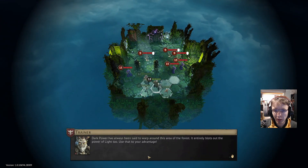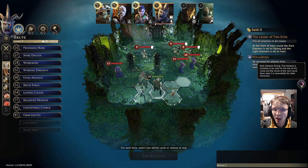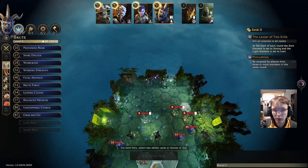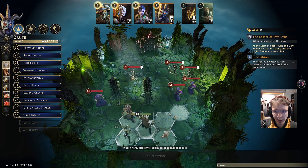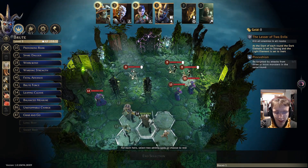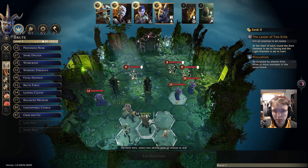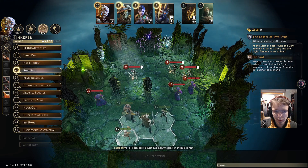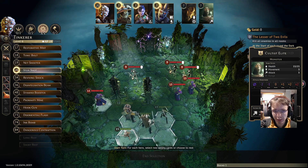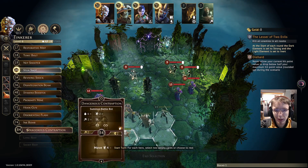Dark power has always walked around this area of the forest, blotting out light - we can use that to our advantage, meaning lots of dark element available. It's a two-room dungeon as far as I can tell. Bad news is we start off with three cultist elites and three bone ranger elites. The cultist elites have 15 health, so we're definitely going to need some stun first.